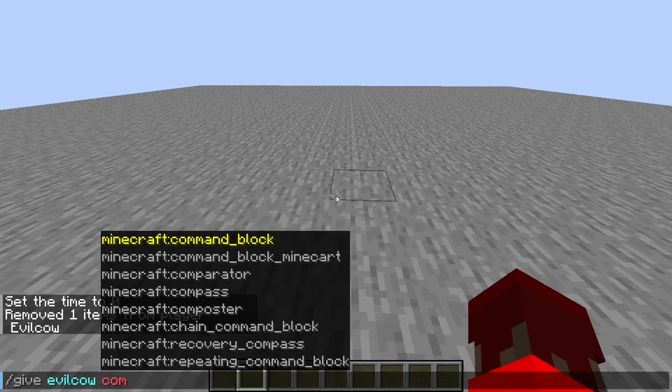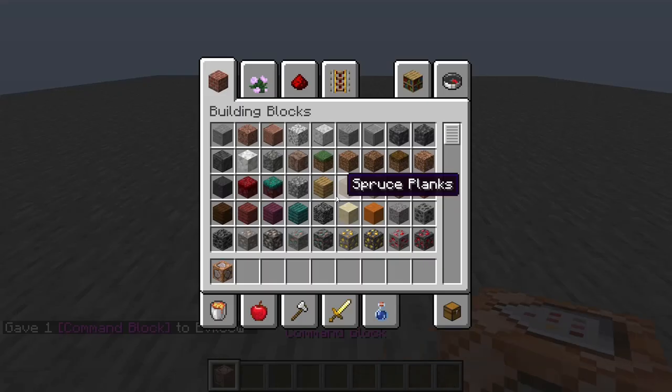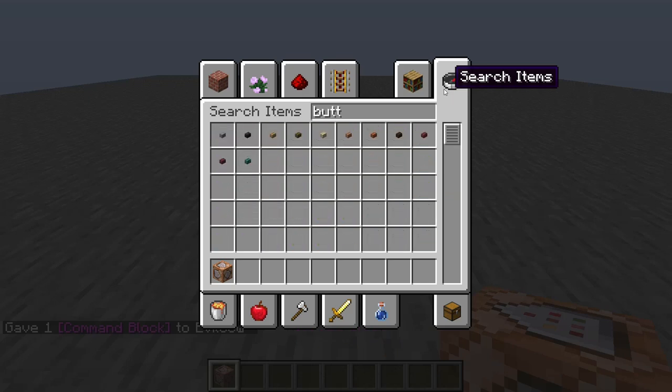You're going to grab yourself a command block — this is really important — set it down, and get yourself a button with it.